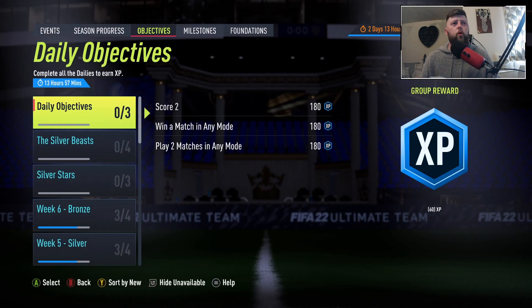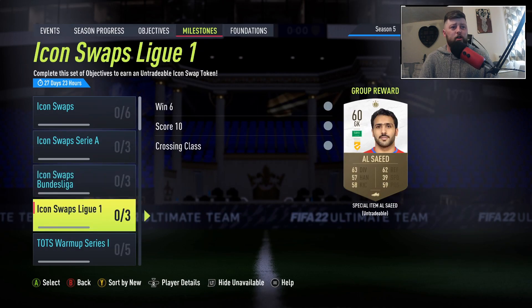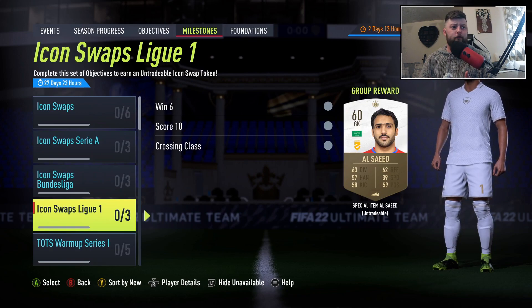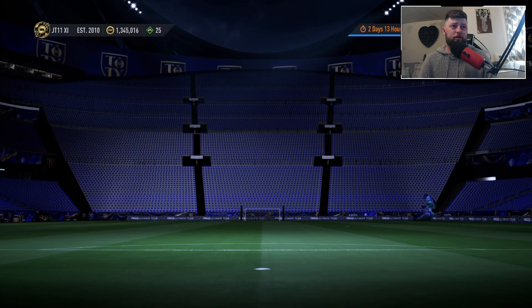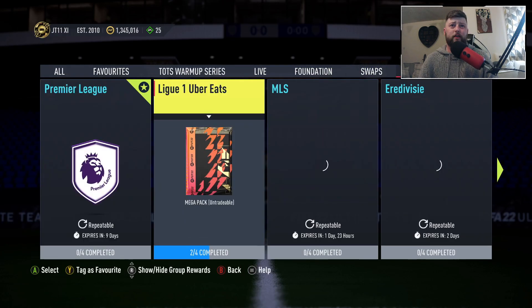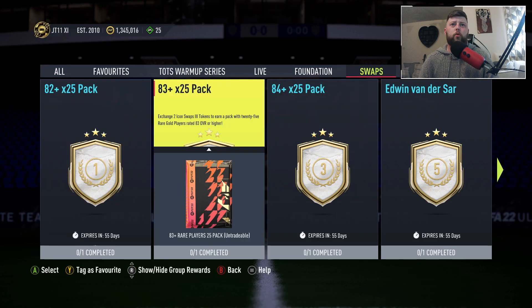So let's divvy up what tokens we've got. We have nine tokens in total. We need 11, so realistically you either do the 82, 83, and 85; do the 85 and 84; or do the 81, 82, 83, 84 and miss out on the 85. I would probably suggest going with the higher-rated ones just to get them out of the way.